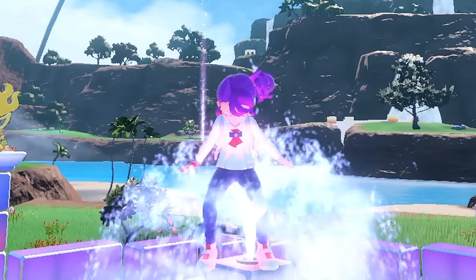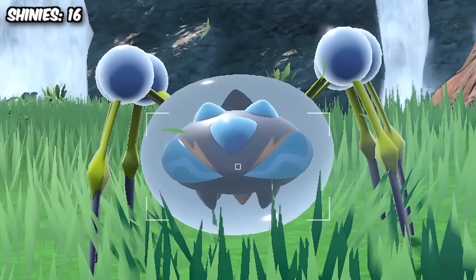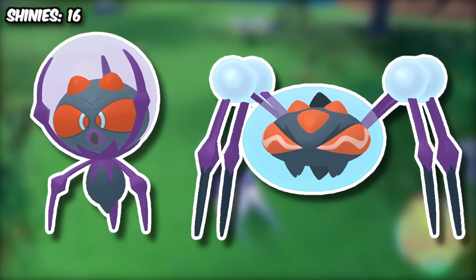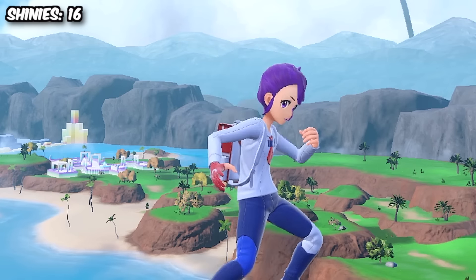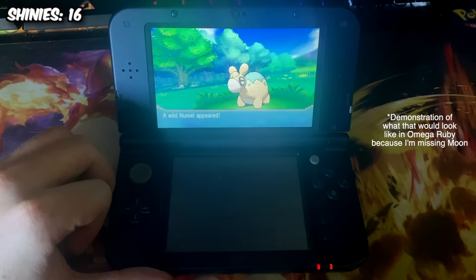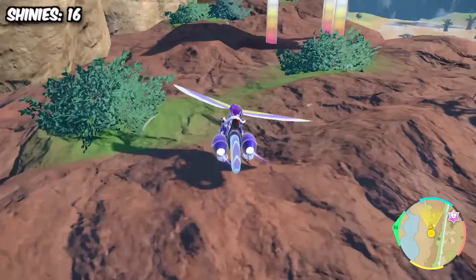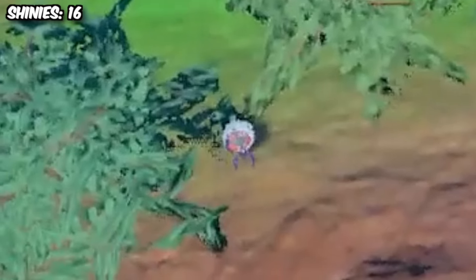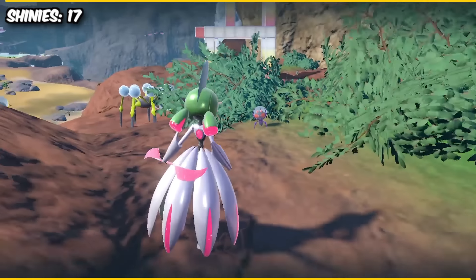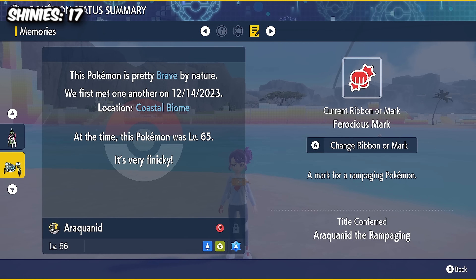My next hunt was actually pretty special to me, because it was for the first Pokemon I ever attempted to shiny hunt: Dewpider. Such an awesome Pokemon with a crazy cool evolution. I remember him being one of my favorite Pokemon after playing Moon for the first time back in 2016. After seeing how perfect his shiny looked, I attempted my first ever shiny hunt — and absolutely did not get him. I tried the old school encounter method for like half an hour and just instantly gave up. So this has been roughly 7 years in the making. When I finally found that purple and orange water spider, I could not have been more happy. We then evolved her into the terrifying-looking Araquanid, and she also had a ferocious mark, which is fitting based on its design.